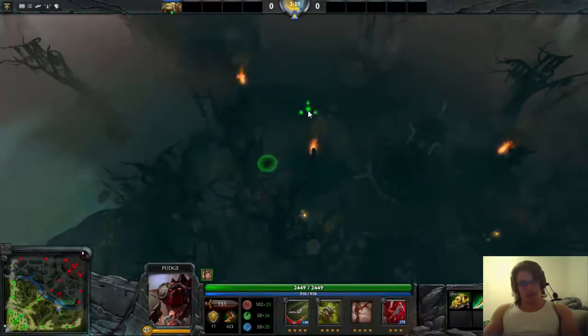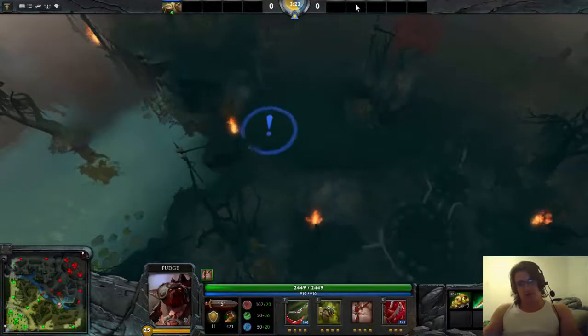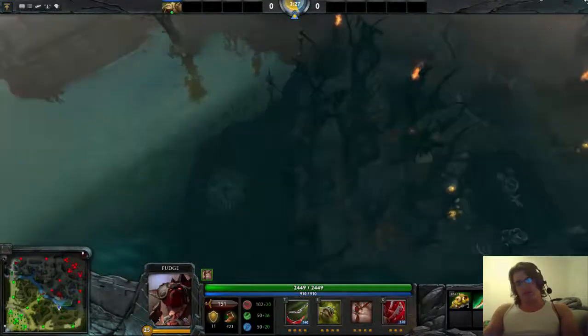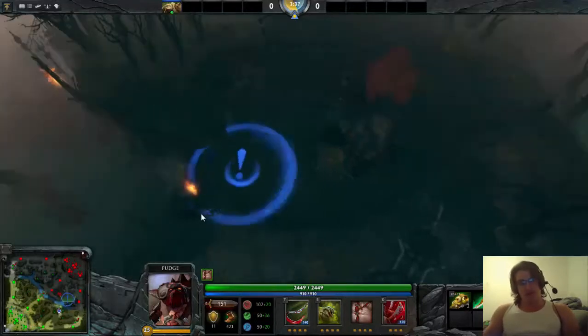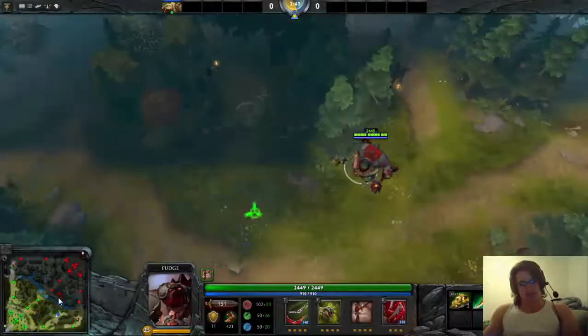Also, if there's a Tinker player, or someone doing ancients, especially for Tinker, go here or here. You're going to destroy that Tinker. You can do that any time before 20 minutes or even 30 minutes. If there's a jungler on the opposing team like Luna, just put a ward here — it's not going to get countered most of the time.